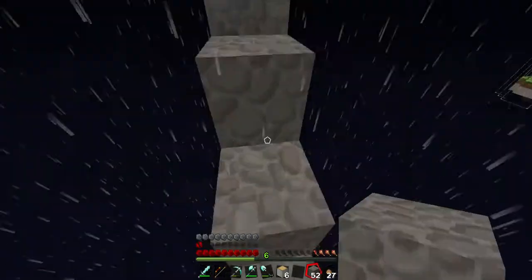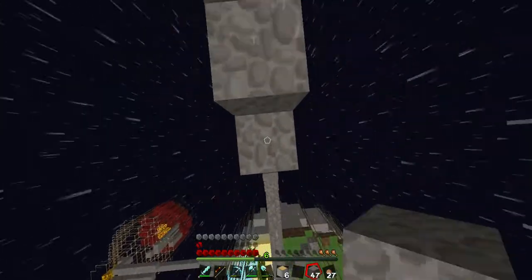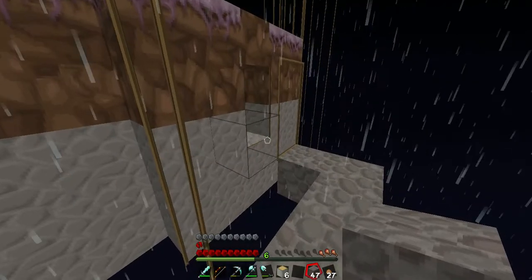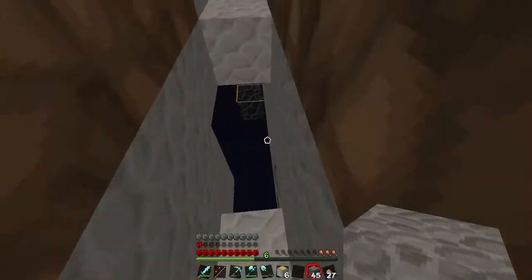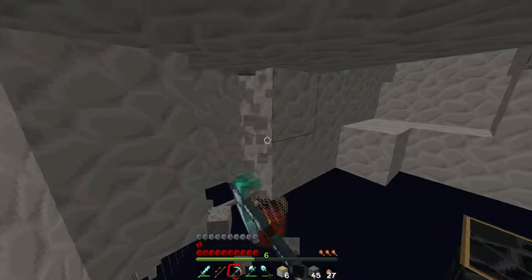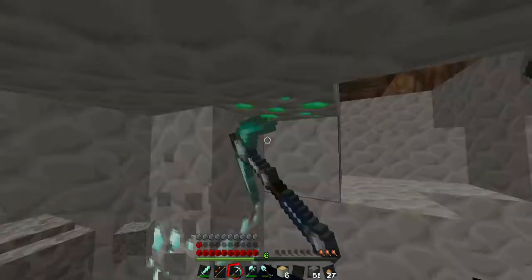Oh look, there's some diamonds down there! I'm not really bothered building up a staircase, but a bit of a staircase is all right. Okay, so this is very unsafe, let's make it a bit safer. We made it the tiniest bit safer — it won't help at all. I saw some diamonds around here, oh yeah here! Oh, there's an emerald right here.